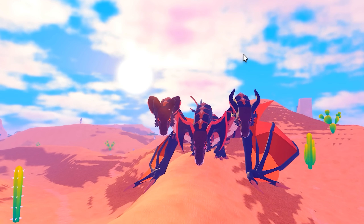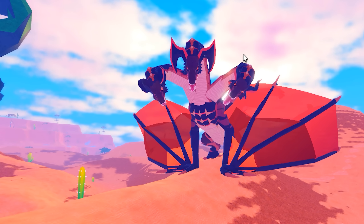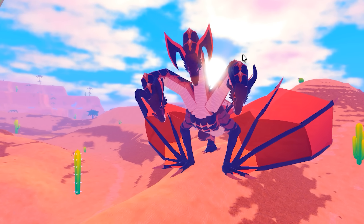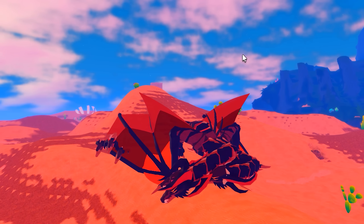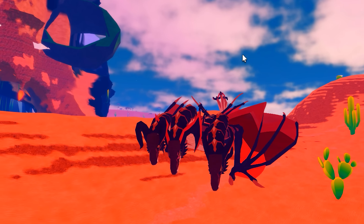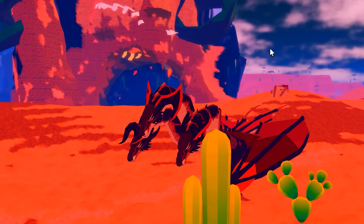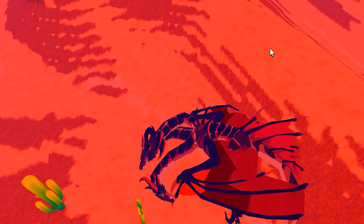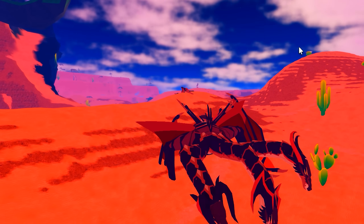Let's check out some of the animations for the Tsar Hingaro. This is the aggro animation — I'm pretty sure this animation has definitely changed. The coward animation. The sit animation. The rest animation.